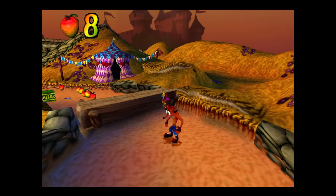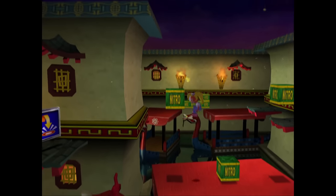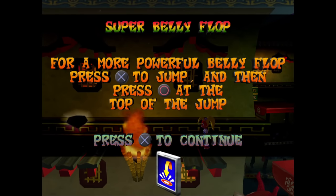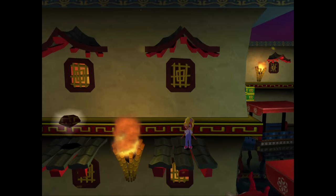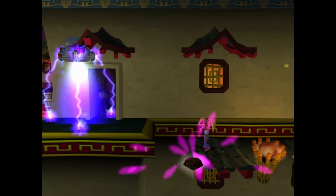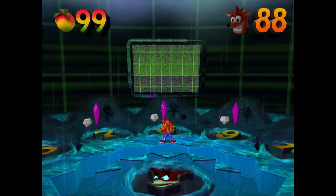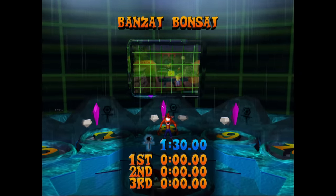But don't worry, Super Bellyflop fans — the original first boss reward is still in the game, inexplicably in the red gem route on level 8. It's just kind of randomly floating there. It's a very strange place to put a power-up, because this is probably one of the last areas you're ever going to visit, and it might be confusing to reference a power-up the player might not have yet. So the Super Bellyflop is also massively underused.